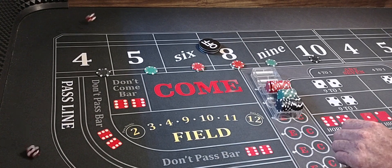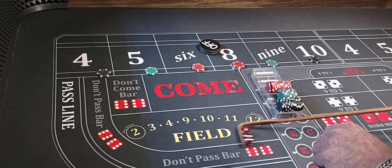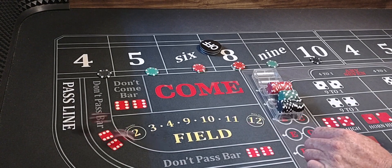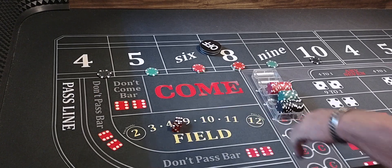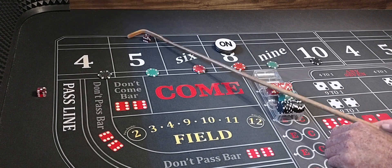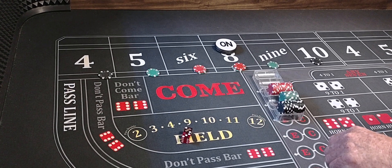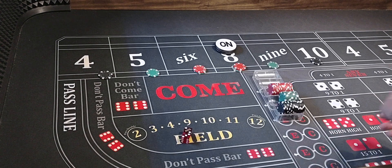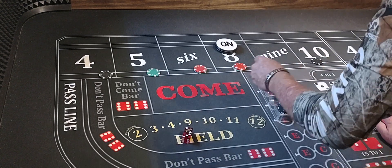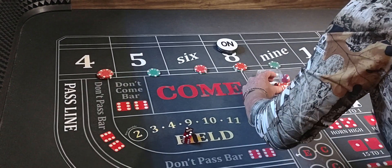Off, I'm going to come out. 6-1-7. We'd have a minimum pass line bet playing this. There's a 6-2-8, 8 would be the point. We've got a 3-2-5, that's going to pay $35. We'll press it. 4 and 10 at $15 each.